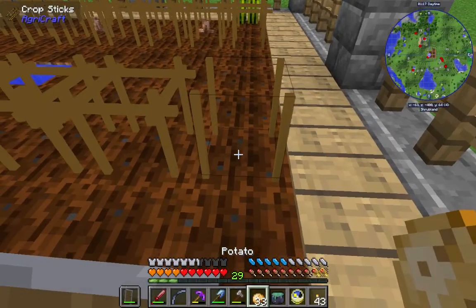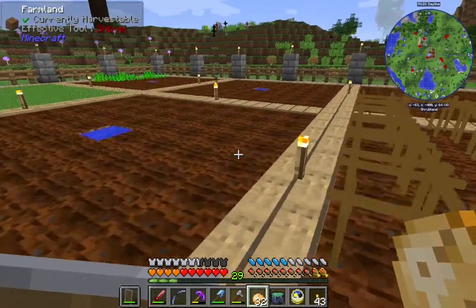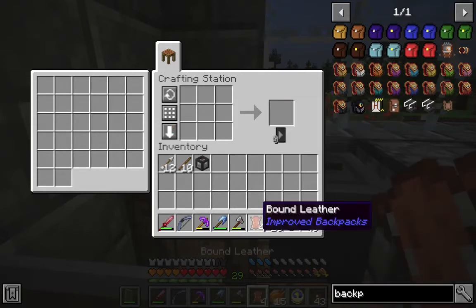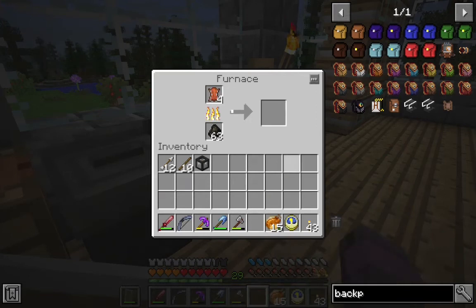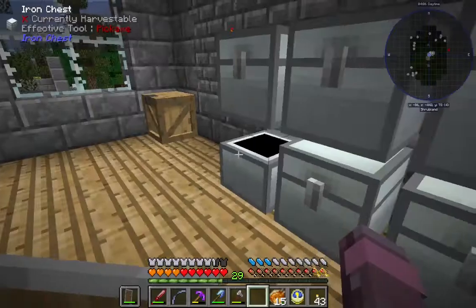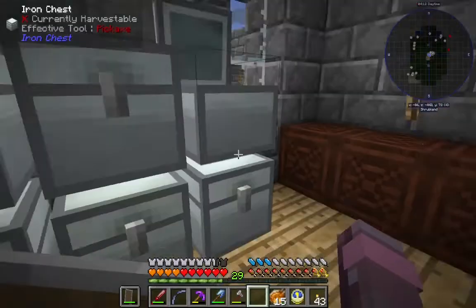If we wanted to do the same thing with potatoes, we'd get potato seeds that way. Now, another thing I want is a backpack. What we do is take leather and string, make it into bound leather, then cook it into tanned leather. We'll need a chest and just regular string. Got a chest. We're getting a good amount of string from that flax — I'm going to plant some more of those.